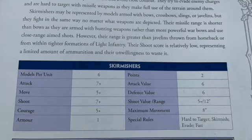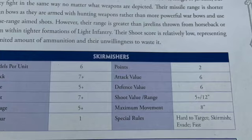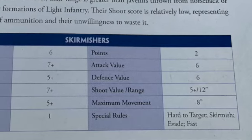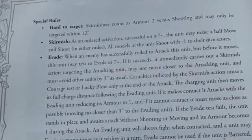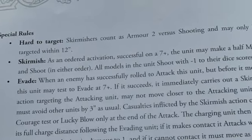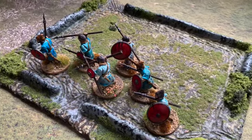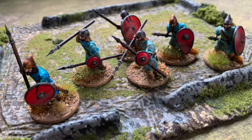It's a cheap unit at only two points. If they stand still and shoot at 12 inches, they hit on 5+ — fives and sixes. Their movement is eight inches, and they are hard to target: skirmishers count as armor two versus shooting and may only be targeted within 12 inches. So a unit of bowmen more than 12 inches away can't even target them, and if they do, they face armor two.